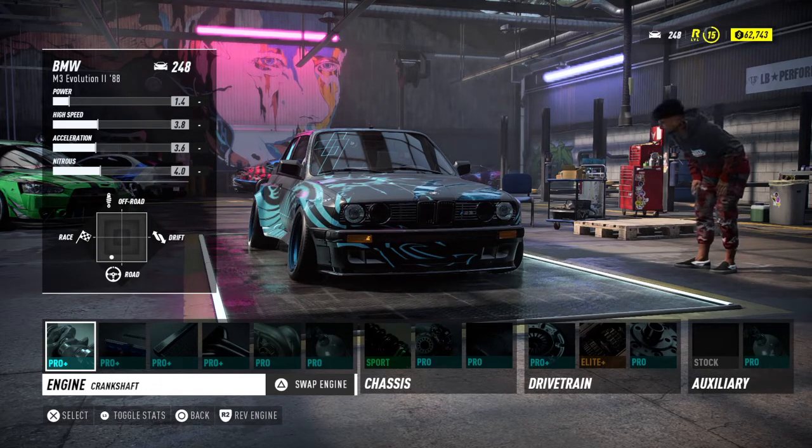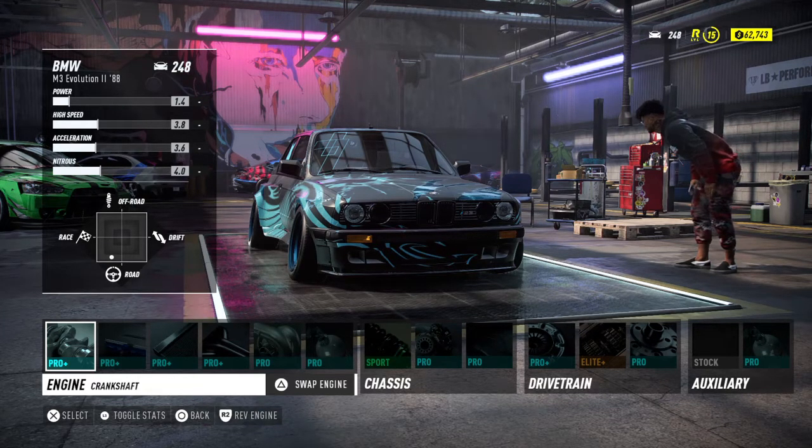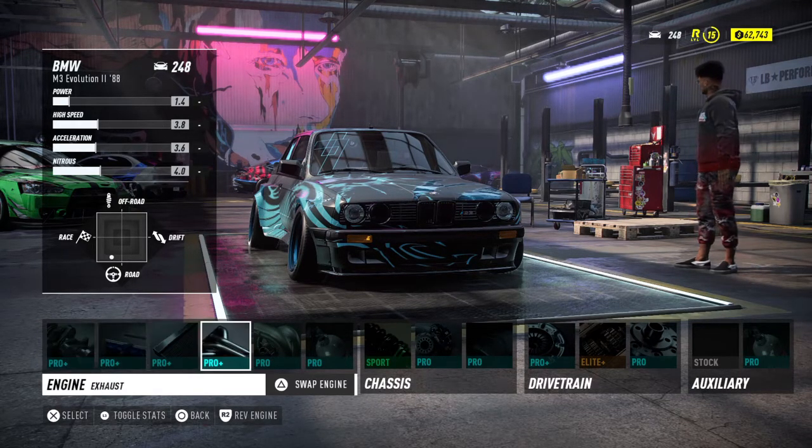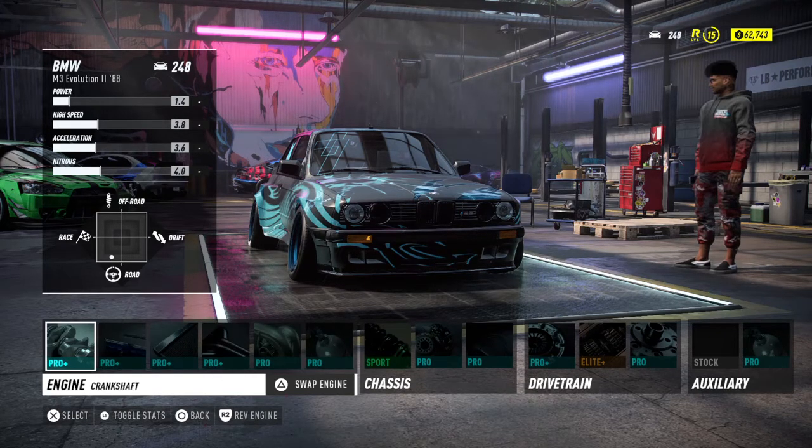Whenever you push select on your engine, do not push 'swap engine' — that's where I was messing up. You do not push triangle to swap engine. What you do is you click on each one of these parts individually.